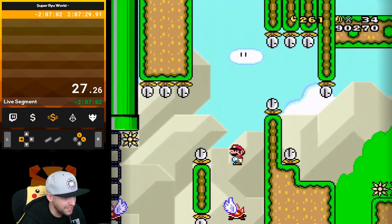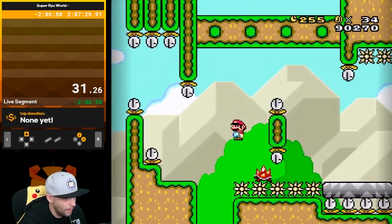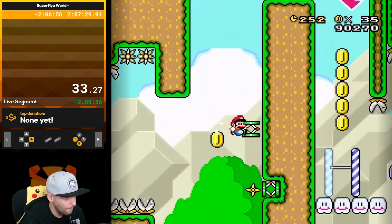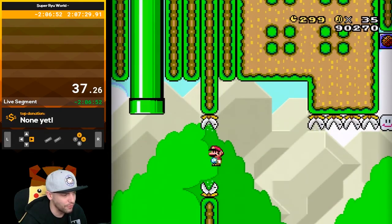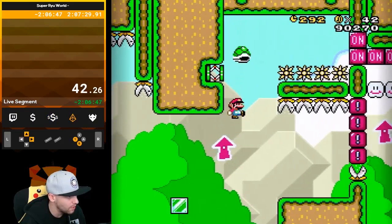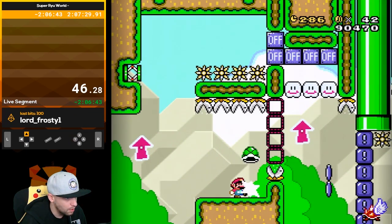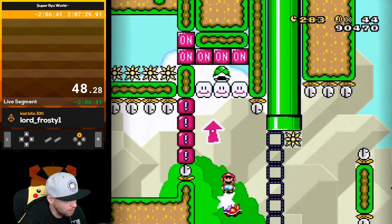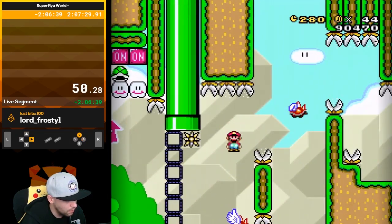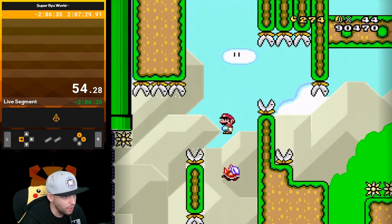I had to think that one through, honestly. Yeah, I totally had to think that one through for a second. I was like, does it really want me to spin jump? Am I going to lose my spin jump if I do this? This is very, very Mario Maker-ish.